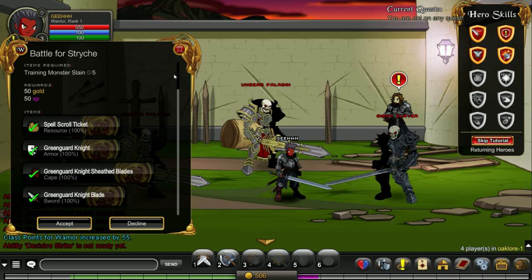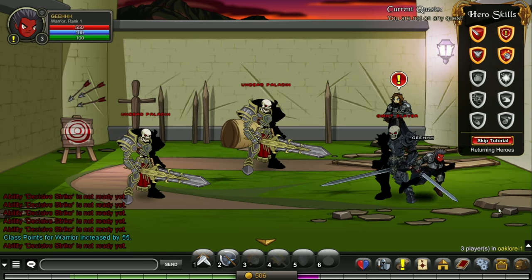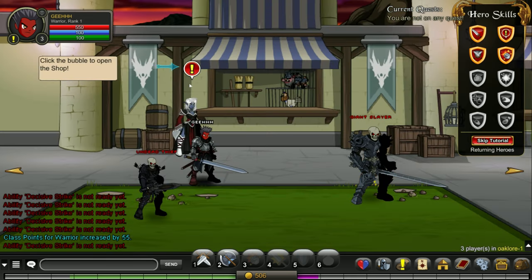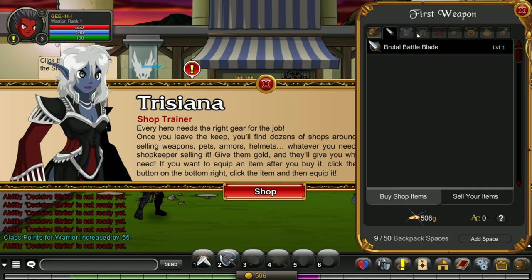Talk to this guy again. Quest again — nope, we're not gonna do that again. Let's get out of here. We're out. Let's proceed. Now there's a girl over here — click the bubble to open the shop. We can buy stuff over here. Close this.